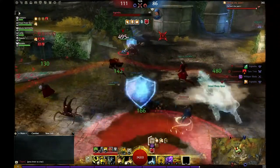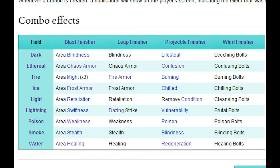Anyway, first up, let's bring up that chart. This can be found over at the Guild Wars 2 wiki. Just type 'combo' into the search and you'll be taken right here. As Geekasaurus went over in his video, you will need both a field and a finisher to create a combo. Let's start with the field.